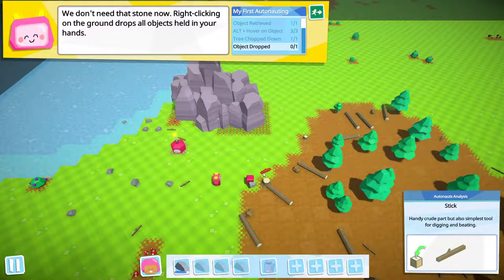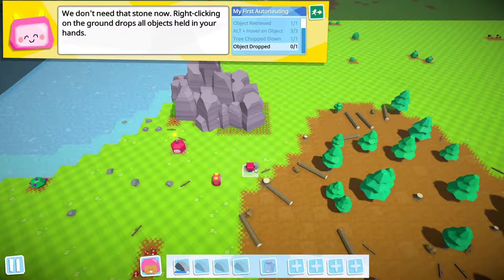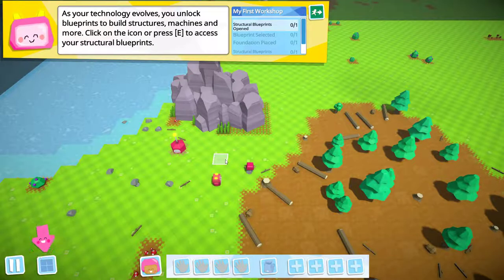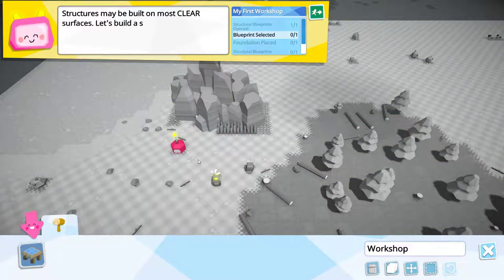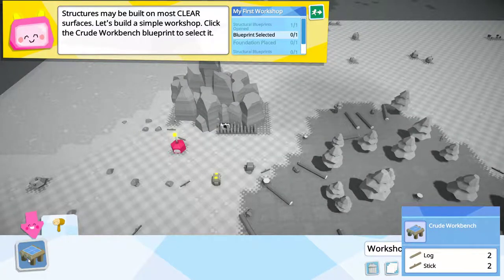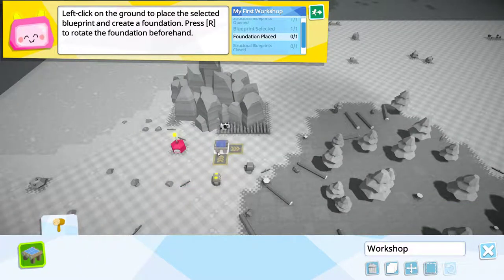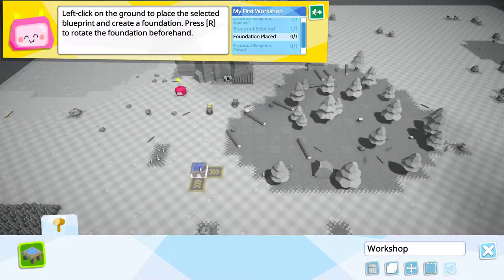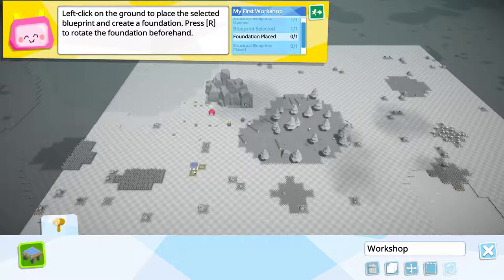We got a stick. So we'll get rid of the stick, and we've got the basics. As your technology evolves, you unlock blueprints to build structures, machines, and more. Click on the icon and press E to access your structural blueprints — we'll just push E. So I guess it wants us to build a crude workbench. Where do we want to start setting up shop? We've got rocks. I think we're going to go over here.